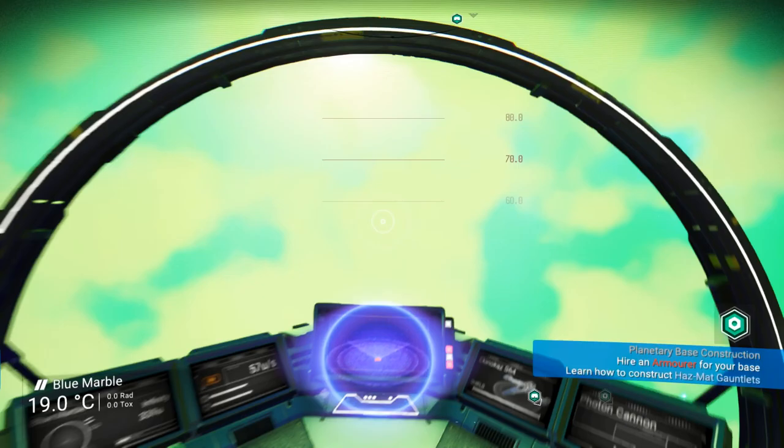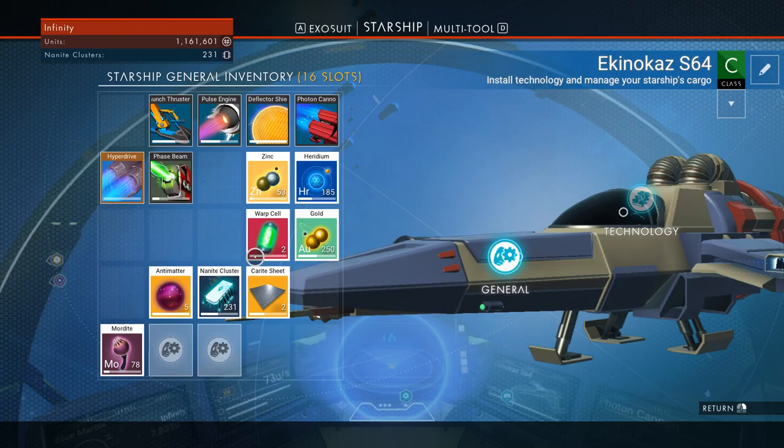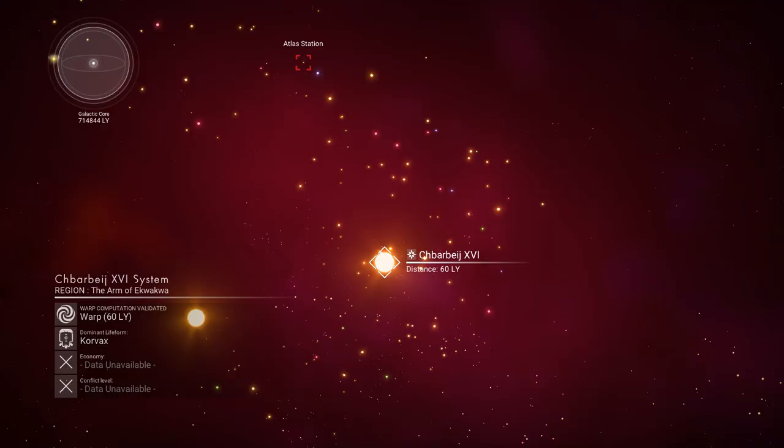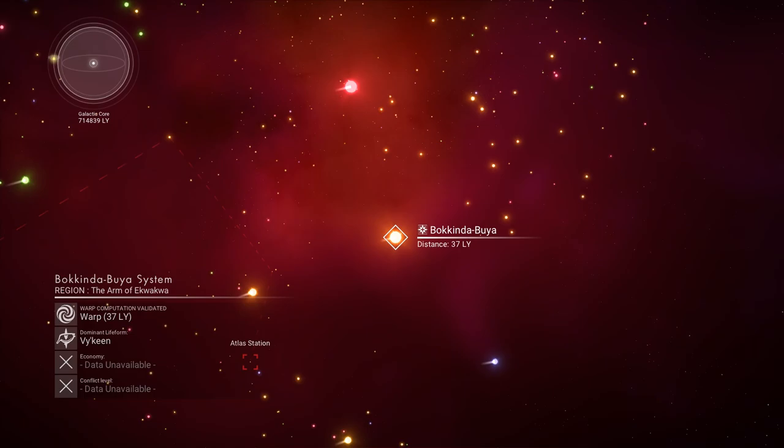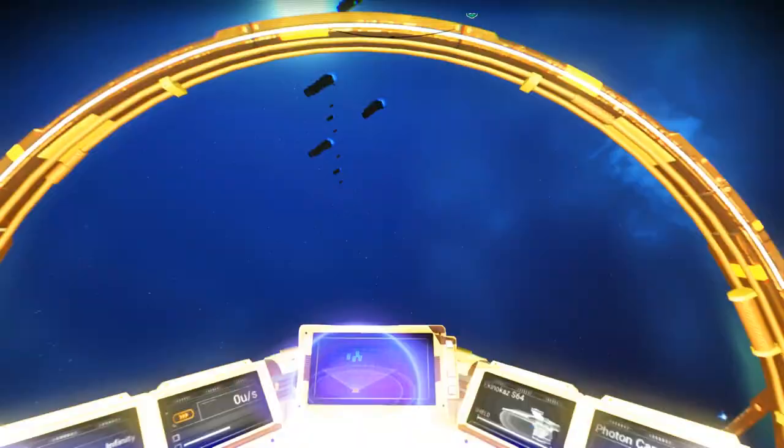We also need to scan a few animals for our scientist. I thought, why not do that in a different system? We're going to travel fast to a fresh new system and see what we have over there. Luckily, because we went on the Atlas Path — the journey we still need to complete — we have enough power cells to do that. Let's see if we can find a Viking system.